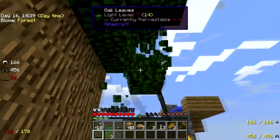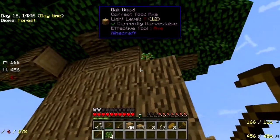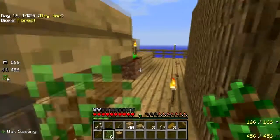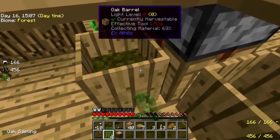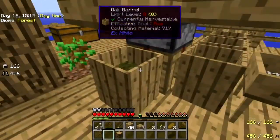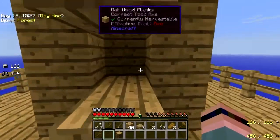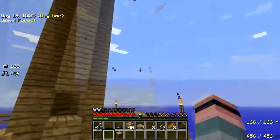But first I need to get all these leaves out of my way because I can't see squat. Okay, that's good enough for now. So as long as I save four saplings — and yeah, another pretty high priority item is gonna be a hopper, because I can't keep coming down here checking for drops all the time.